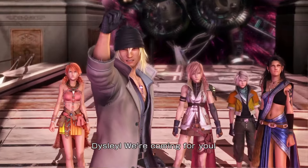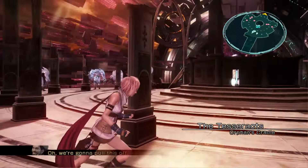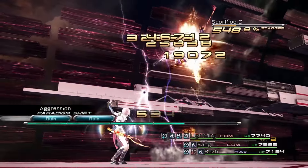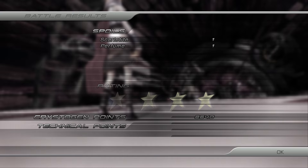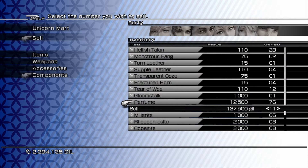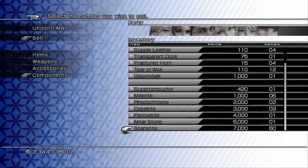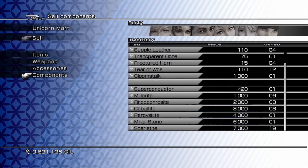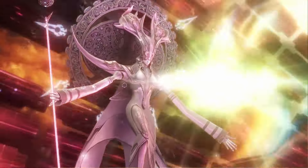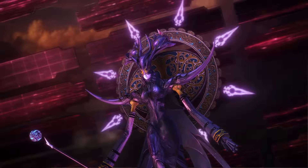After entering the Orphan's Cradle, we farm the Sacrifices on the mid-platform as our early money and XP grind. These enemies drop Perfume as a common drop that sells for a good chunk of Gil, and also drop the catalyst Scarlet Tide used for upgrading — we only need 11 of those, so extras can be sold. Before full farming though, we need to complete missions 1 to 14 and mission 55 to get the Growing Egg.